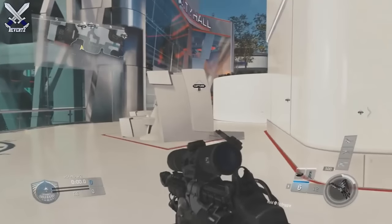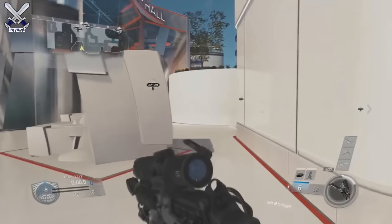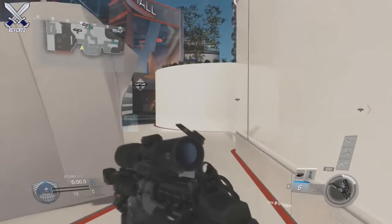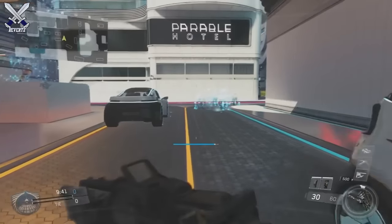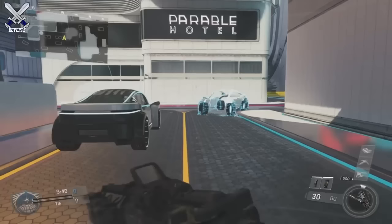Next up we have Neon, and Neon is a virtual training simulator that is Z-shaped, so kind of a weird map. Whenever you kill someone they burst into a bunch of blue triangles — called polygons in the trailer. Also, whenever you walk by the map it actually generates cars, so you can use that for cover. Again, a very weird map in Infinite Warfare.